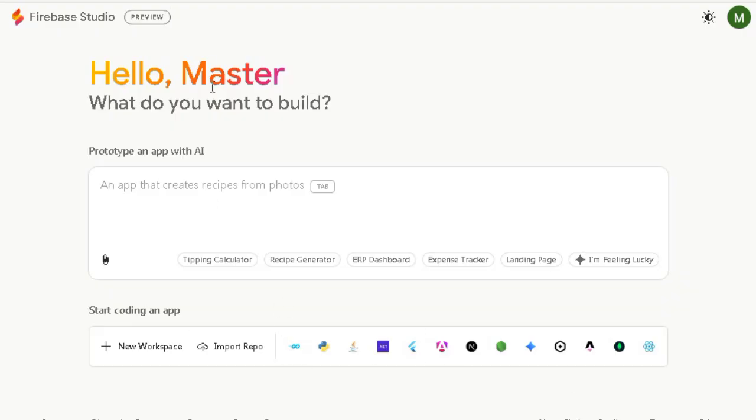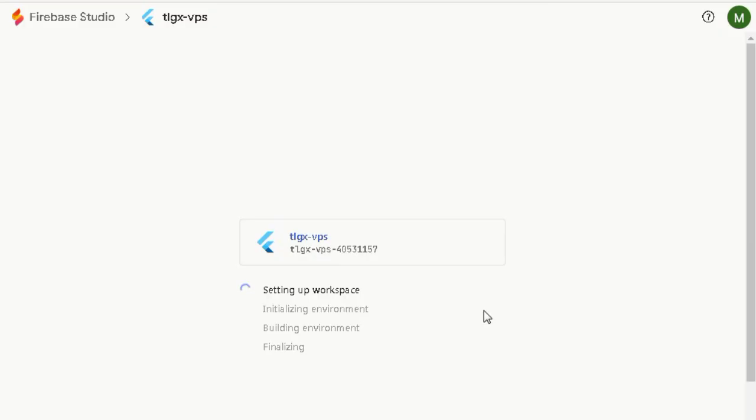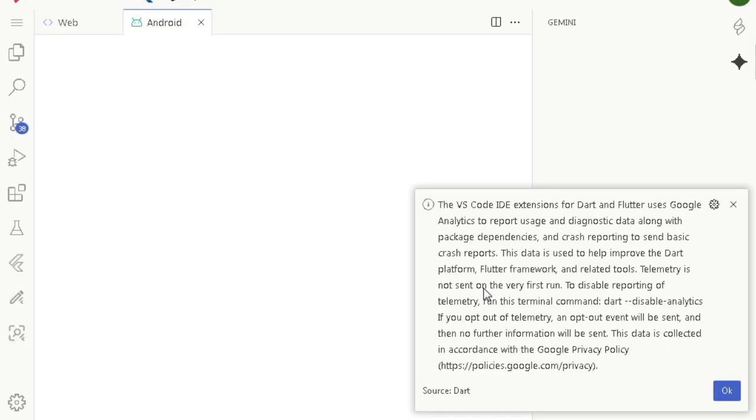First, head over to the Firebase website using the link in the description. If you don't already have an account, sign in with your Google account and create one. Once you're inside, click 'Get Started' then create a new project — you can give it any name you like. After creating the project, go ahead and open a workspace. You can pick Flutter, Node, or any environment you prefer. The main thing is to get access to the cloud shell.